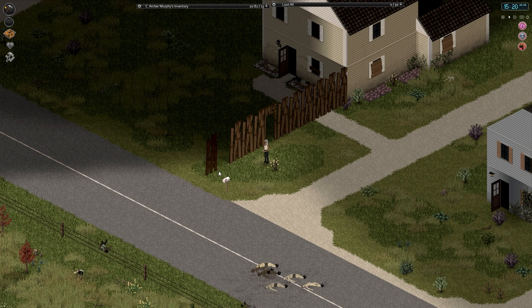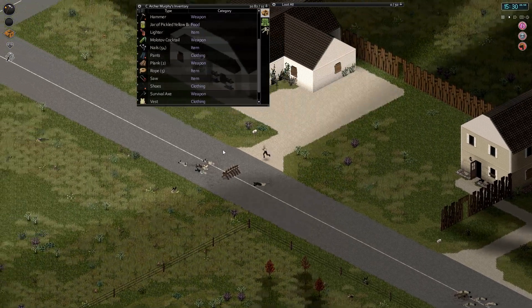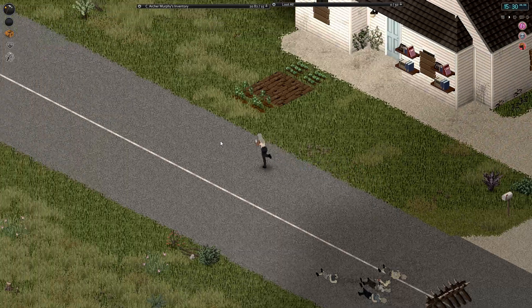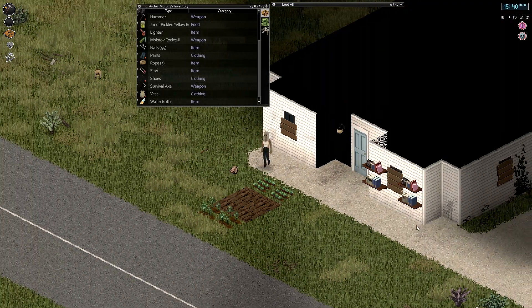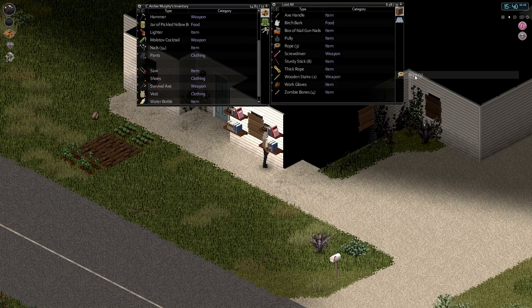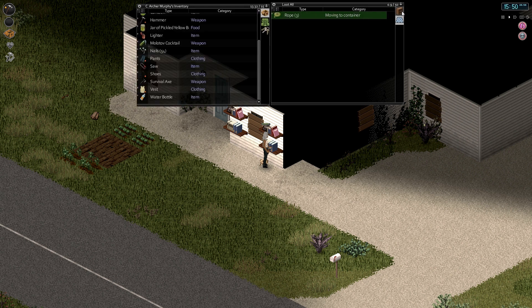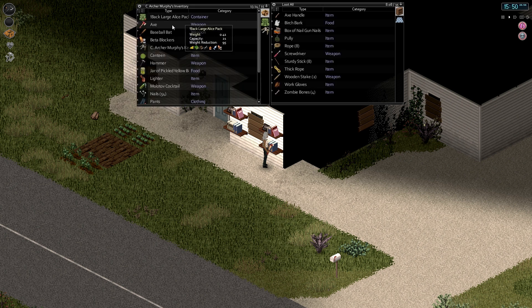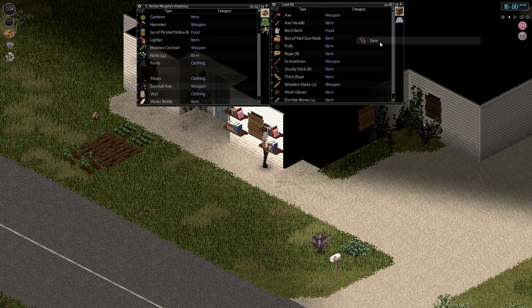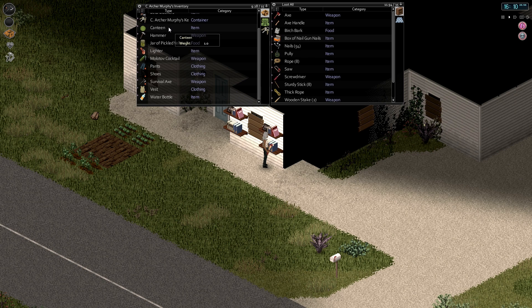Might have to take a break from base building after I get part of this done, because I've been doing it for a while now. Let's go run up here, I'm gonna drop these logs up by this side. Just threw it on the ground. I'm gonna take a break from construction here and go do something else — we've been at it for a while now.